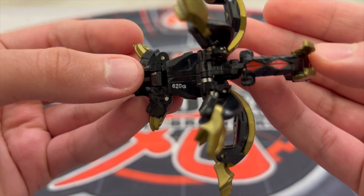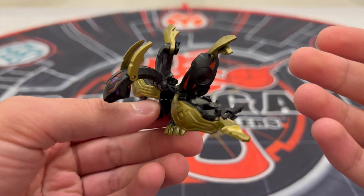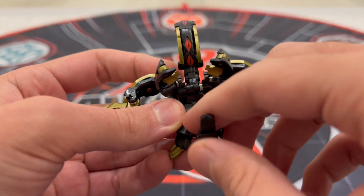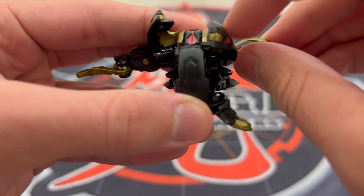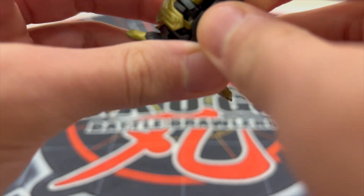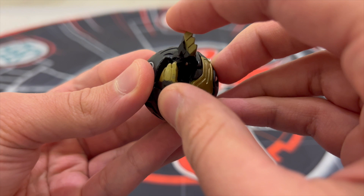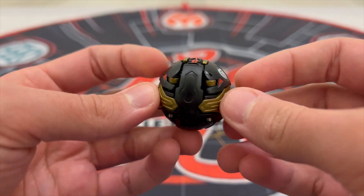Daguer Odas comes with a printed G power of 620 Gs. Out of the three Bakugan, Daguer Odas is the hardest one to close — it's quite complex for beginners. You would first fold up the manual parts, then fold up the tail and head at the same time, making it close like this. Then close the arm and front wing on each side at the same time, same for the other side. With all that done, then comes the easy part — close the back leg first, then the front, and do it for the other side as well. Daguer Odas in its closed form — a bit more complex to close than the other two.